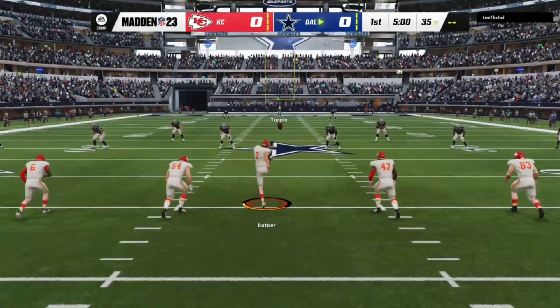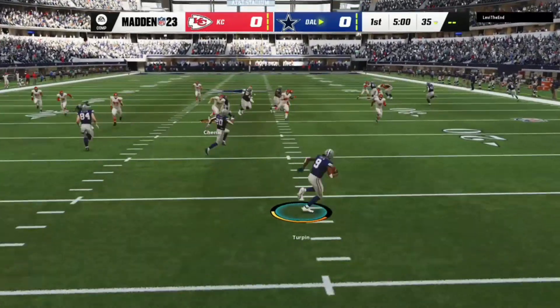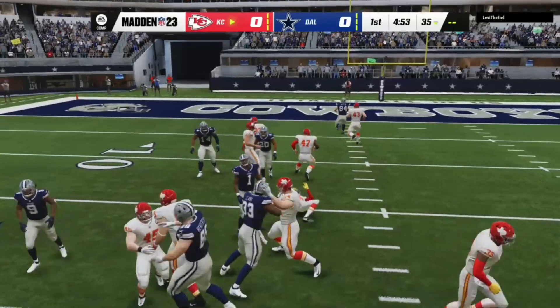Here is the kicker, Harrison Butker, ready to get this one started. And we are underway from AT&T Stadium. Here comes a return from a few steps into the end zone. And look at this — right away, a loose football. And it's picked up by the Chiefs.